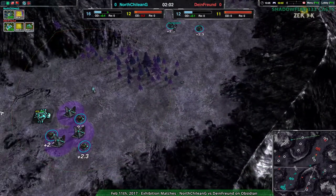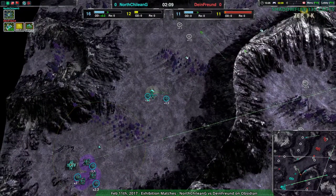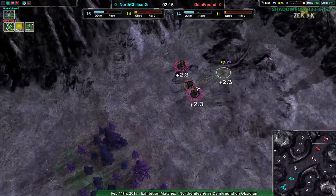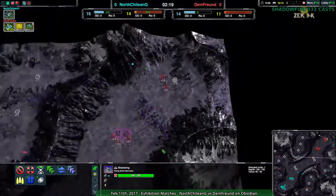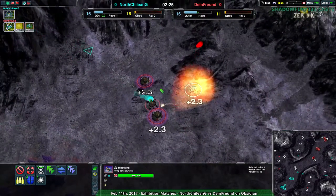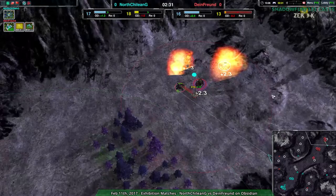The question at this point for North Chilean G is, are they going to switch over to a ground-based factory, or are they going to try to just throw everything around here? They seem to be trying to harass using blast wings, getting rid of the weaver in the back. The position that North Chilean G is in, it's actually fairly easy to use that position to defend against ground-based assaults on this map, because most ground units will have to come through here or deal with the mountains.